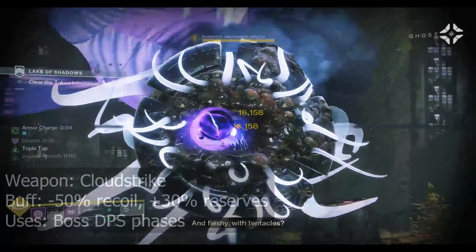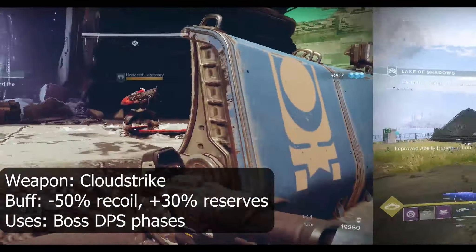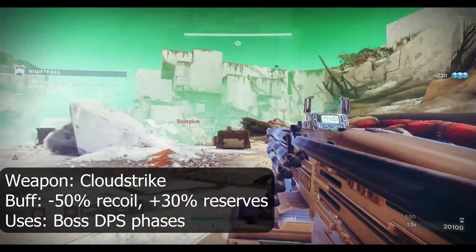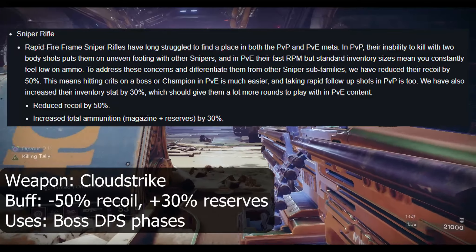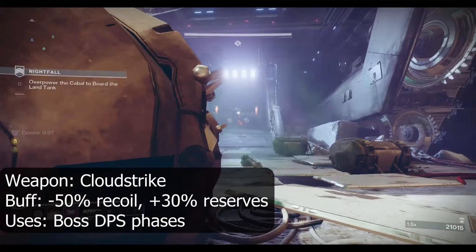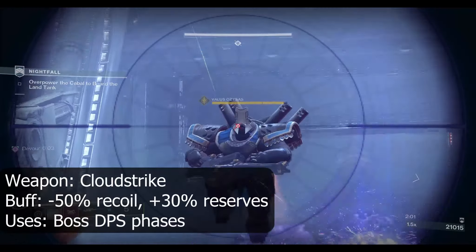At number 3 is the only special ammo weapon on this list, so it will not get any direct damage buff but has a lot of help in other areas — the Cloud Strike. Rapid Fire Frame Snipers, which this is a part of, will now have 50% reduced recoil and 30% increased total reserves, both of which help push this weapon into its use of burst DPS against bosses.